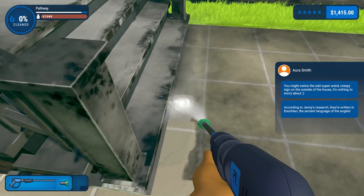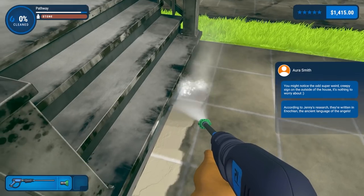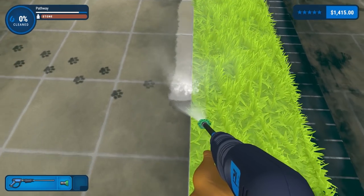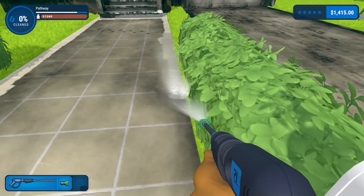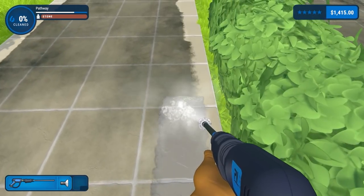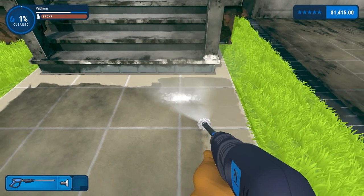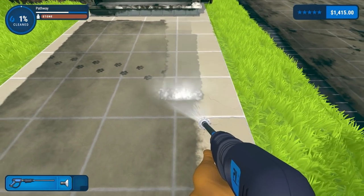According to Jenny's research, those symbols are written in an ancient language of the angels. Anyway, let's just get this clean and get out of here. We don't want to spend too much time in this place if we can avoid it. This section is just a pathway, so we might get away with a very quick clean. Switching to the 40-degree nozzle — that's a relatively quick wash.